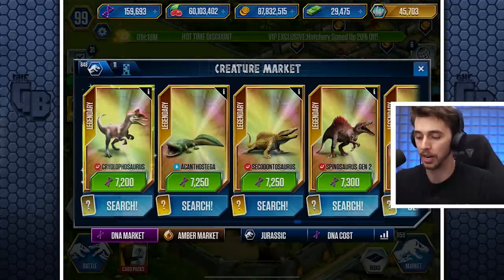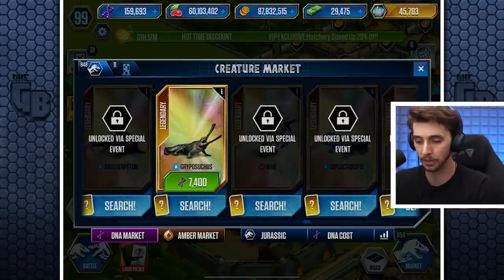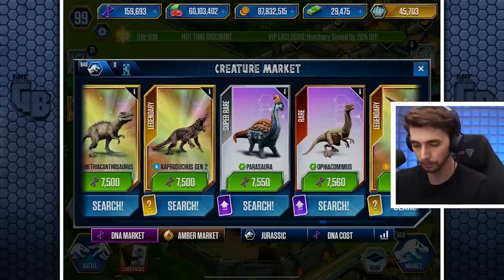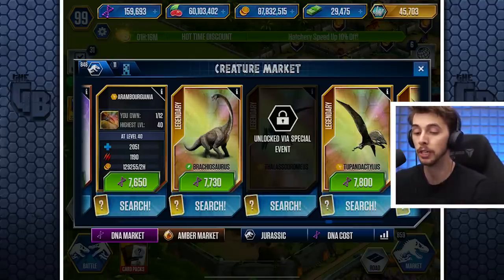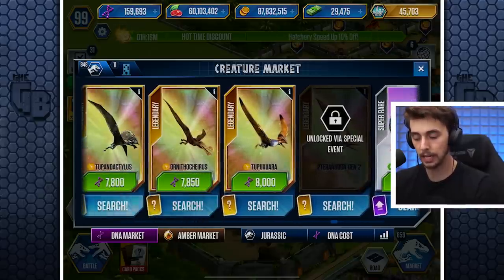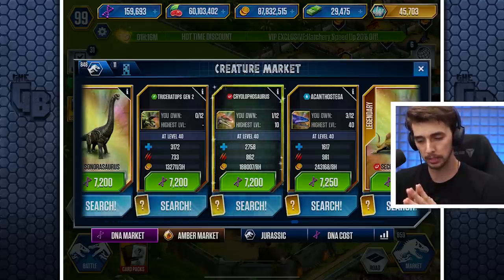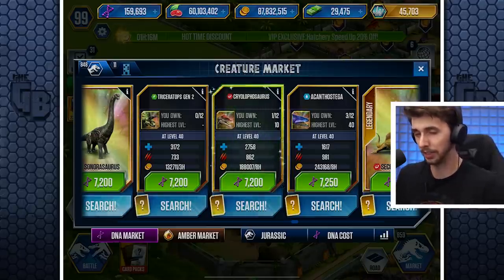So let's not hang about. It costs 7,200, which doesn't place it as the most expensive. We've got Blue, Diplocaulus, Dilophosaurus Gen 2, and the Barrapedon. The most expensive is actually the Amargasaurus at 8,000. We already have that at level 40. Now looking at stats: 2,758 health and 862 attack — that's pretty decent. It's maybe 120 less attack than Acanthostega, but for a thousand extra health, I think I'd rather have Cryo. So 720 instant hatch — let's keep going.